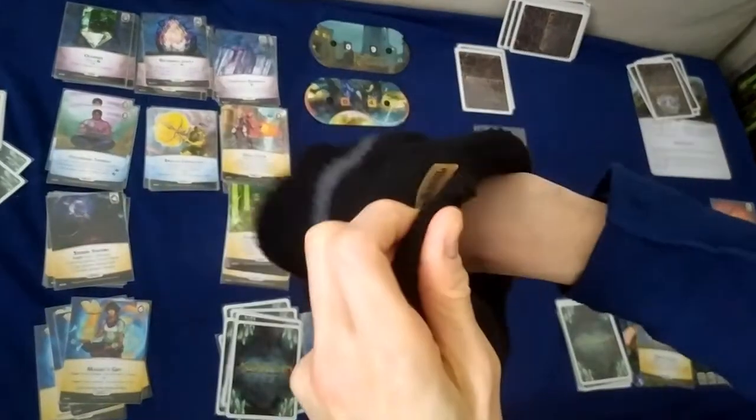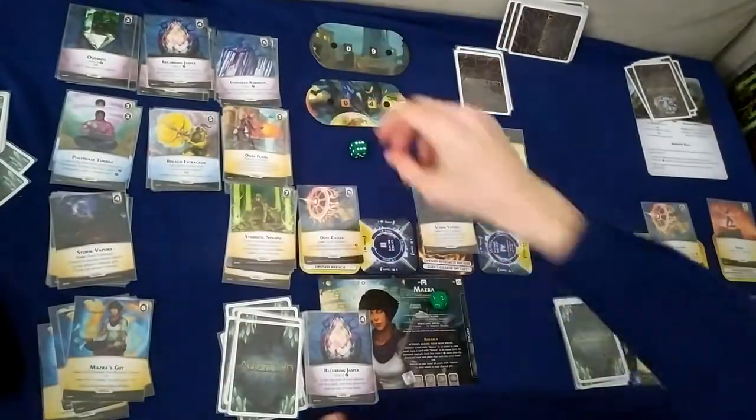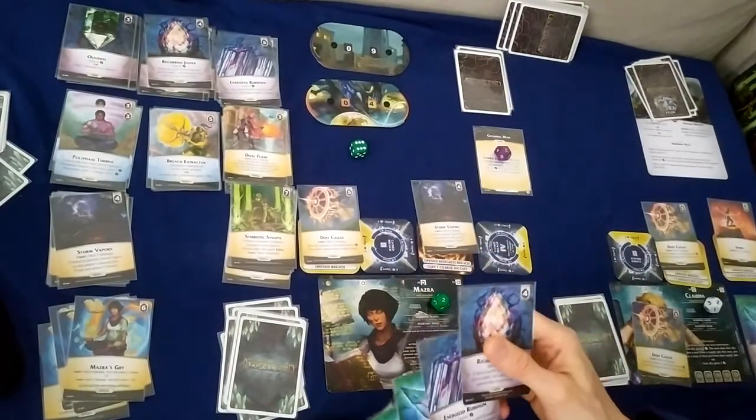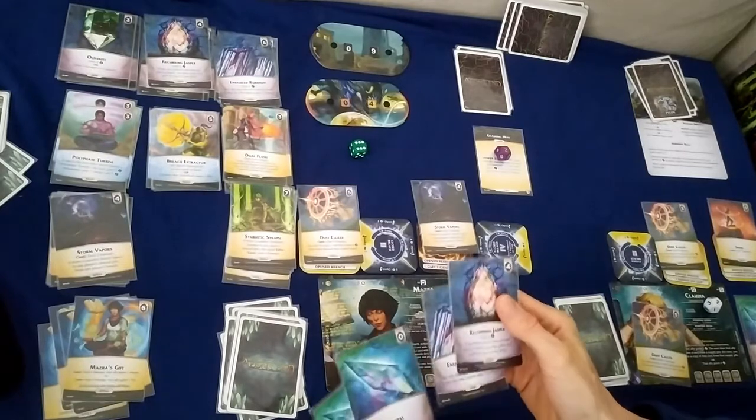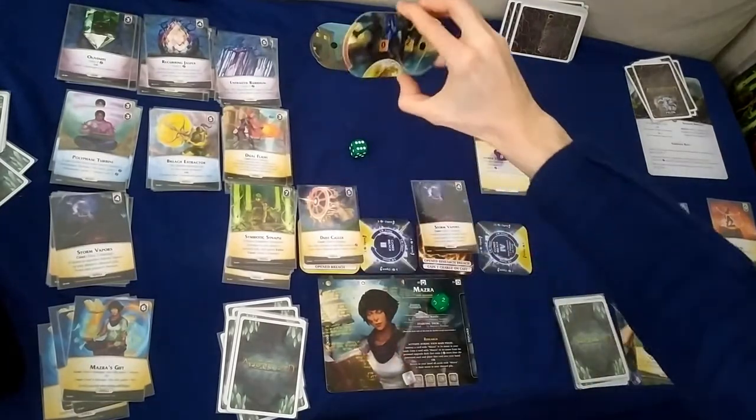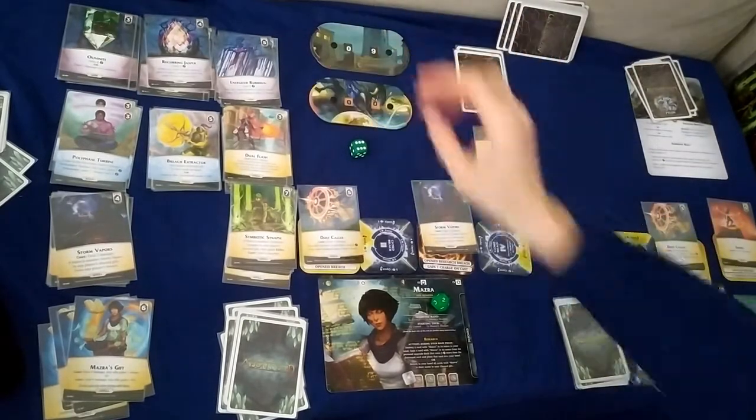Last turn — Masra! Eight ether available, spend four to deal damage, taking out the nemesis. We win!